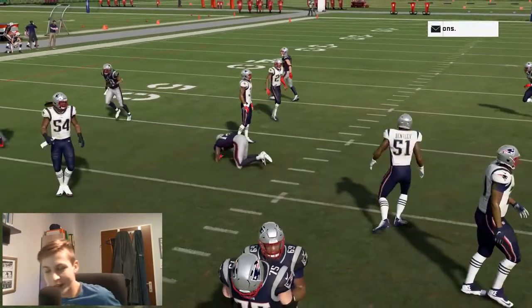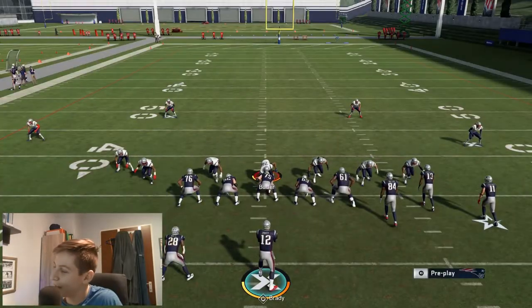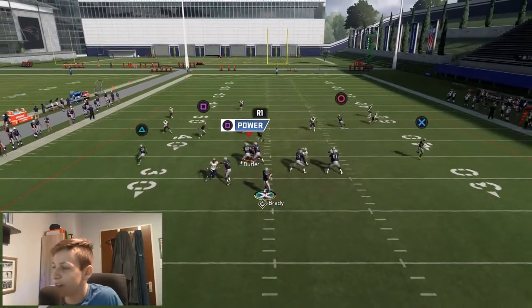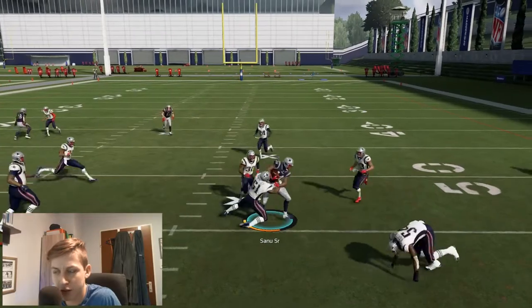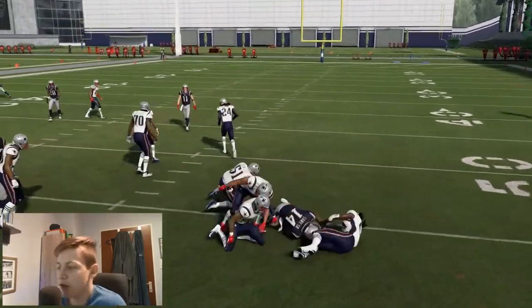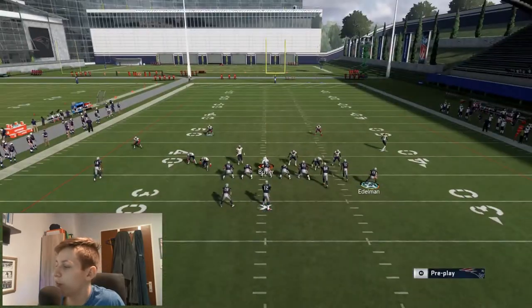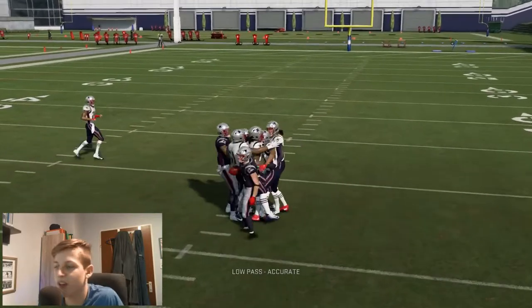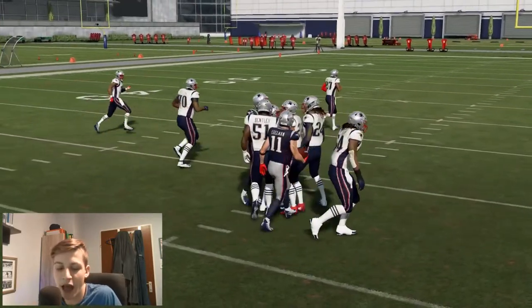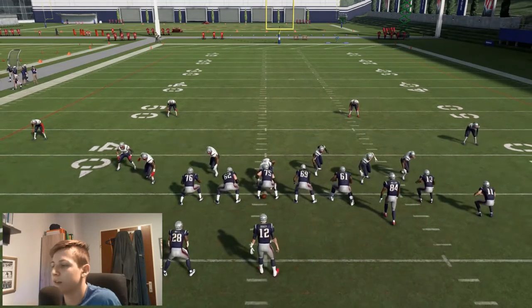One more thing you can do is just run it stock — it's pretty effective just as a stock play without any adjustments. Just make the read — there's not much more to it. Make sure to be disciplined, read it out, and you can also motion snap him even with the stock setup. You can find glitchy holes in the defense just like that — it's really simple to run this play.